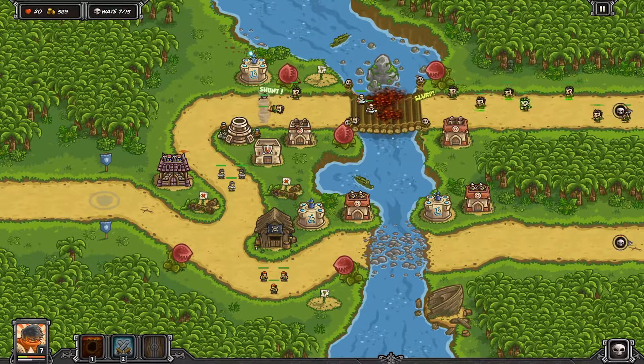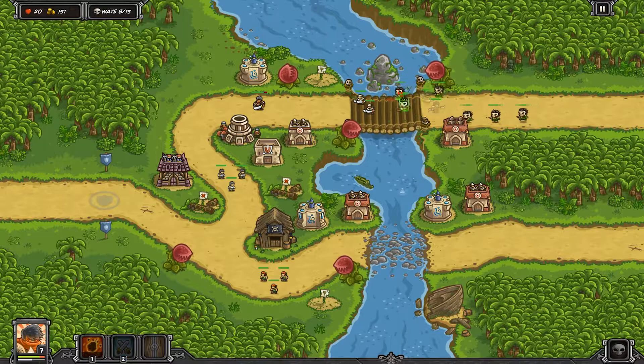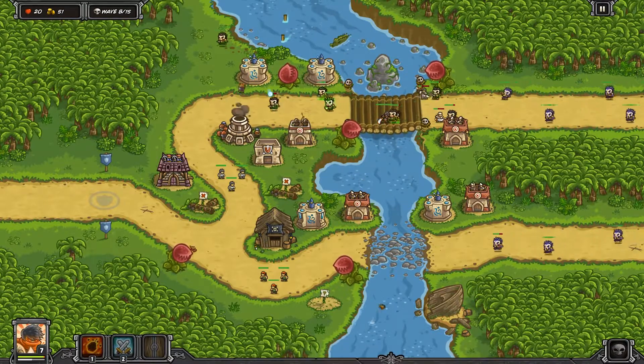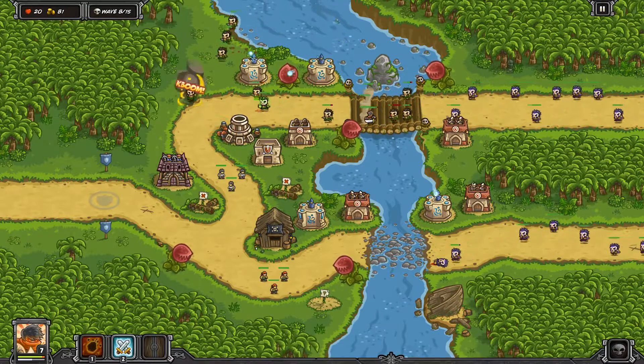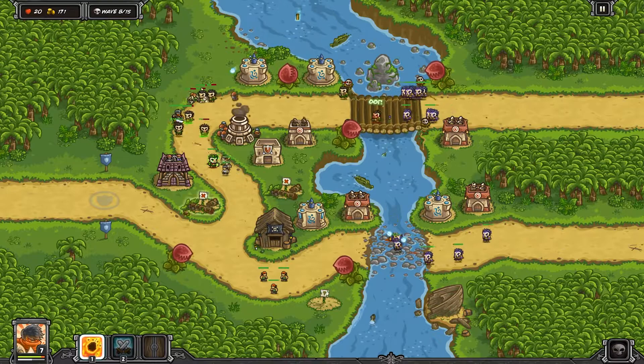That gets us through wave seven pretty easily. Keep paying attention to the snap vines — we're not putting any barracks towards the top because they will get gobbled up. Poison guys are coming at the top; gotta watch out in that area. That's one of the reasons we have that level four archer tower so early into the waves.